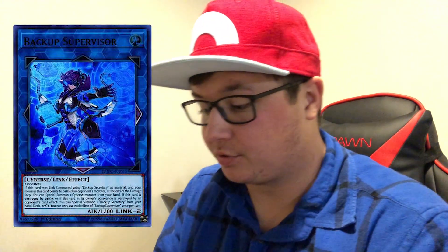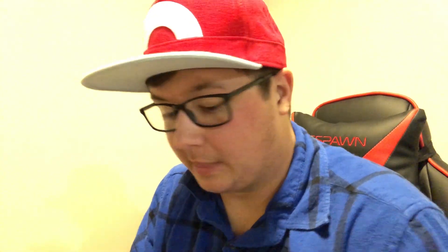I think I might go with a Cybers link strategy — not explicitly Code Talkers, but a deck consisting mostly of Cybers cards: Encode Talker, Decode Talker Extended, Trigate Wizard, Backup Supervisor, Link Disciple — that whole genre of cards. I'm going to pull out pretty much all of the Cyber stuff I can — spells, traps, extra deck monsters — and see what I have to work with.